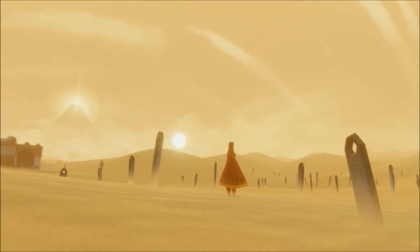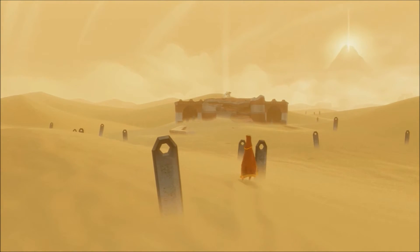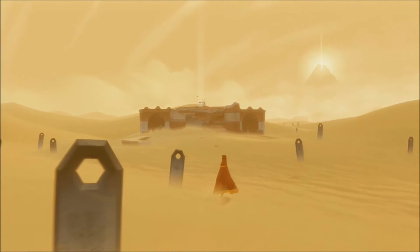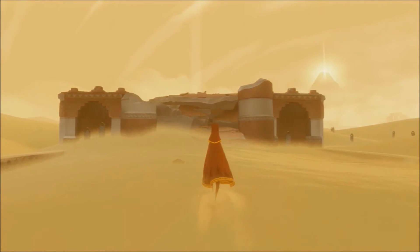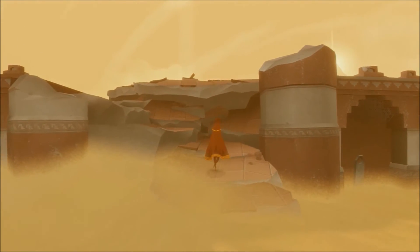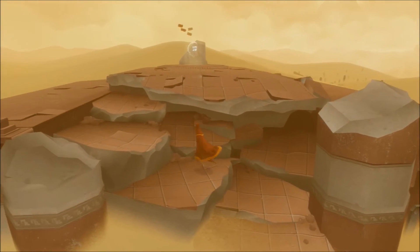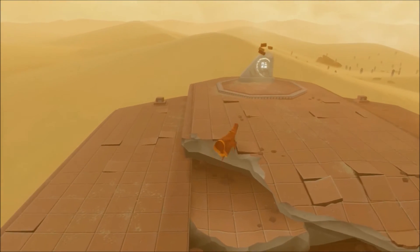Just such nice effects on this. A slight cartoony style I suppose, but it really suits the game. I'm not actually pressing anything to jump here — the character is just automatically jumping up the ledges.